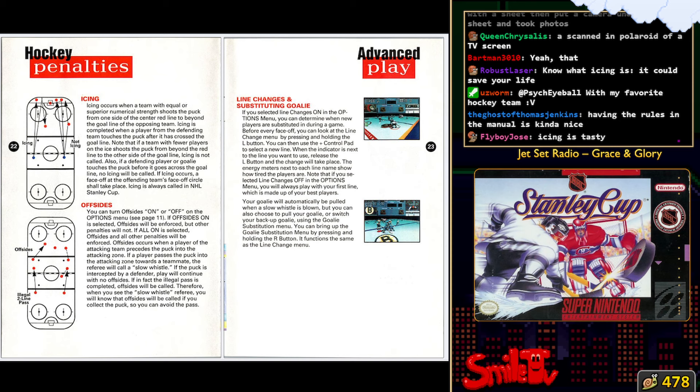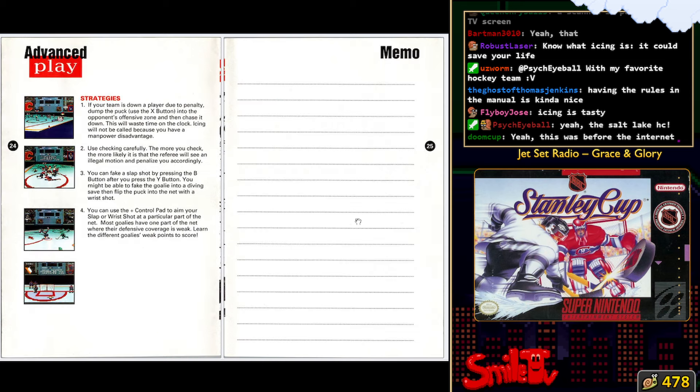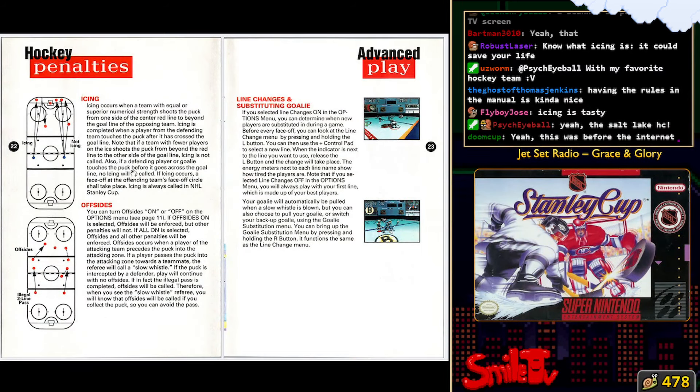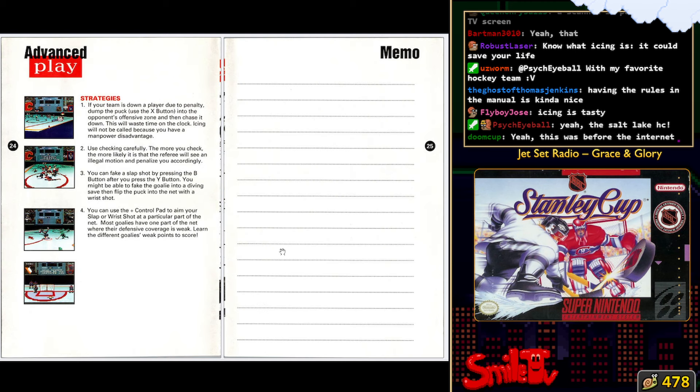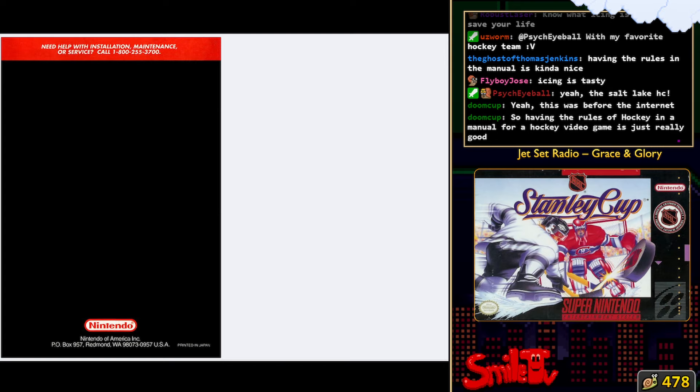I don't really get it - I don't really care about this rule, but it's gonna be a thing that happens. It's when you just hit the puck too far from center, you hit it past the line in the back. There's so many conditionals on it too, like how many players on the field or whatever. Fake slap shot. It seems like a very complete kind of game.